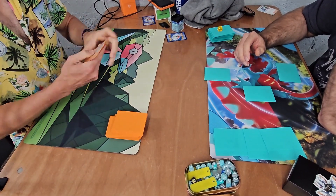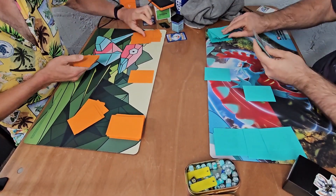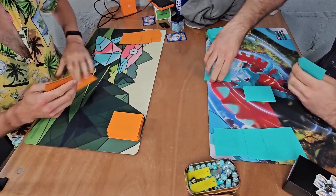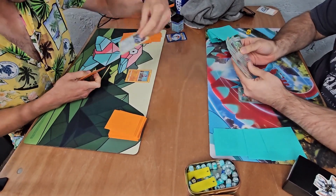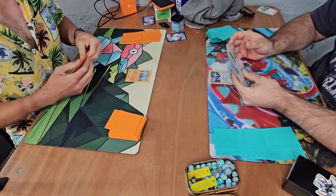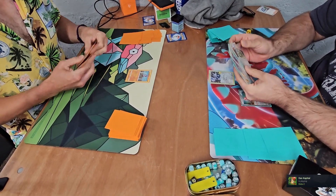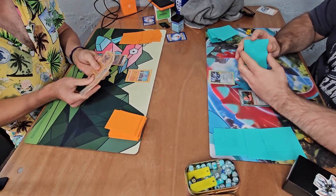I can see I've got a tyrogue there to start. Trevor's going to take his mulligans - fist bump - it looks like I'm going first and Trevor's opened the dialga from Celebrations. No idea what that does, and the orthworm as well, which I believe gets three energy attached and gains an extra 100 HP. So that's a pretty cool start.